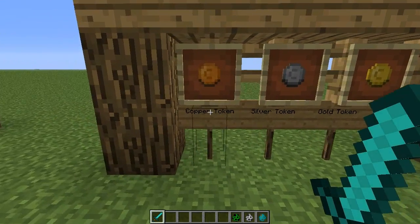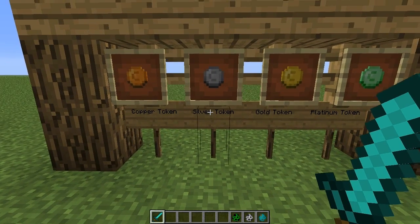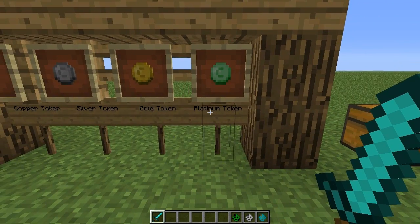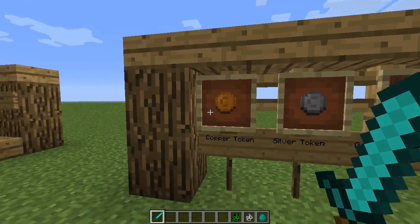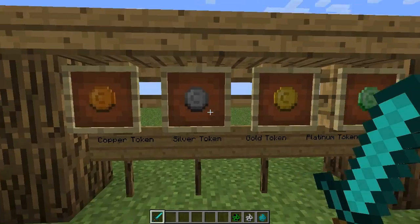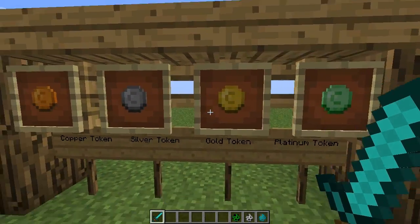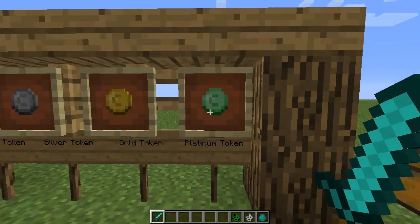The lowest tier of token is a copper token, the next one up is a silver, then we have gold, and then the highest tier is a platinum token. Each one is 64 of the next tier, so 64 copper equals one silver token, 64 silver tokens equals one gold token, and 64 gold tokens equals one platinum token.